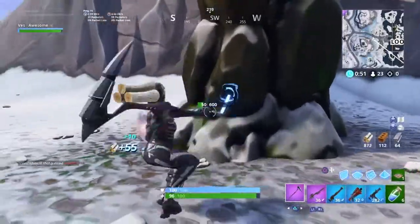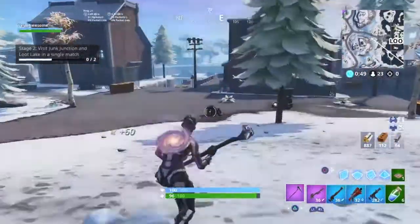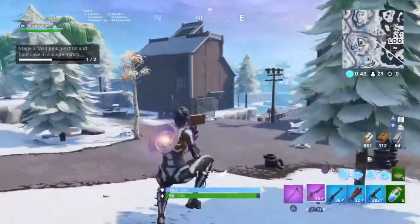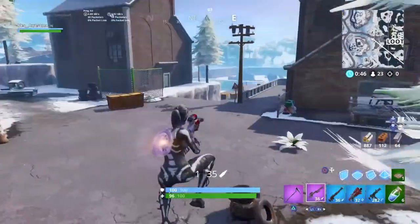So if you guys don't know, the marshmallow skin is in the item shop right now. Here's a picture of the item shop — you can see it. I personally might actually buy this skin, it looks pretty nice, I'm not sure yet. If you guys don't know why it's in the item shop, it's because there's a whole marshmallow event.